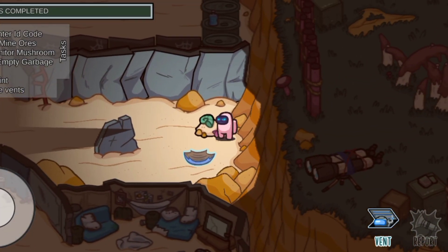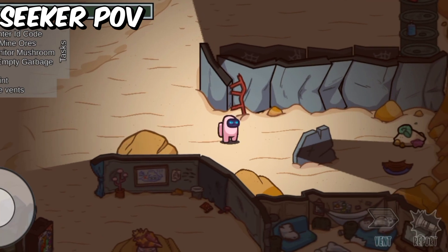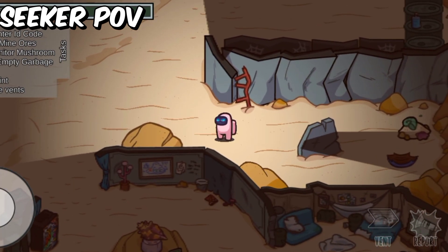You can hide behind the rock that is located in the middle of the map. In the seeker's POV, seekers can't see you well, and there's a rock that can hide you.